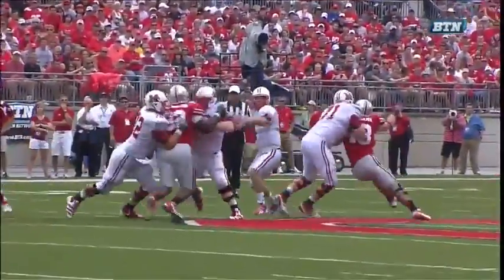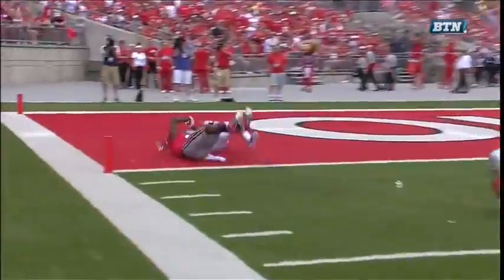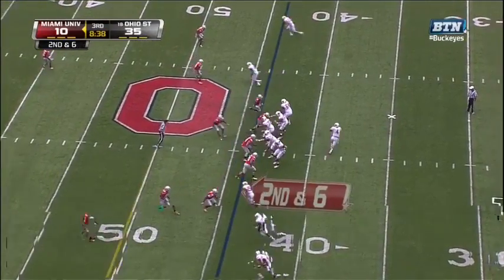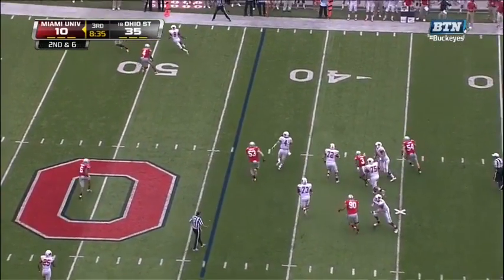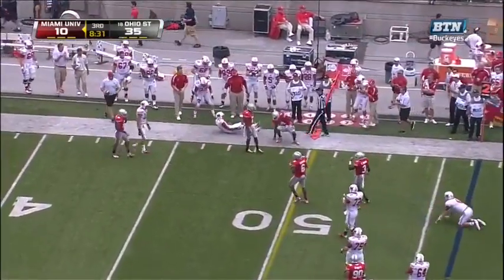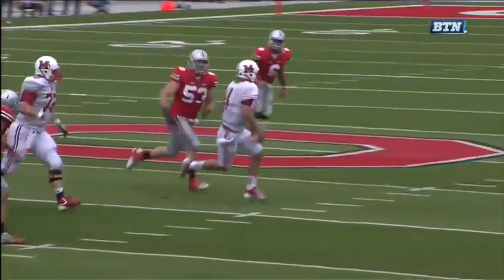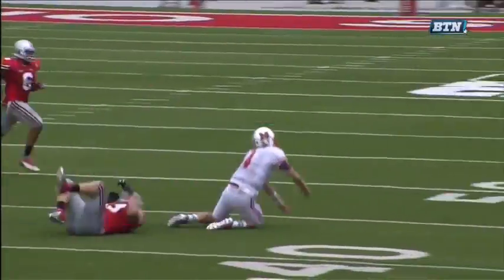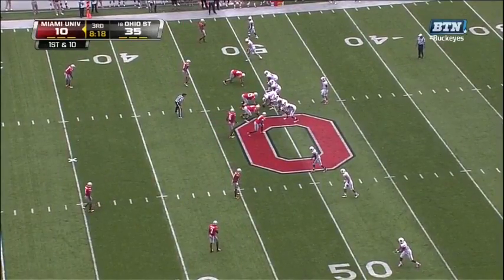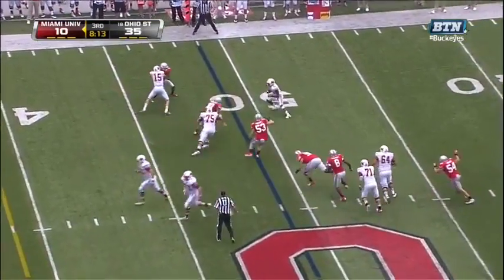Corey Brown — otherwise known as Pittsburgh Brown — was in trail coverage right there and he just got beat by Nick Harwell on a very nice route. Dysart breaks the first wave of tacklers and completes the pass. Their offensive coordinator John Klasik told us that one of the two greatest things about him is he's got the ability to keep a play alive and he keeps his eyes downfield. You're not going to see him running twenty, thirty, forty-yard run plays like Braxton Miller, but just enough to keep a play alive.